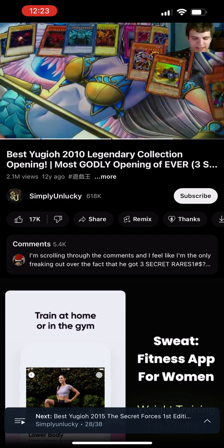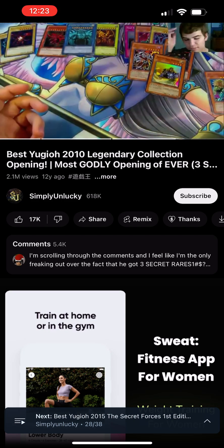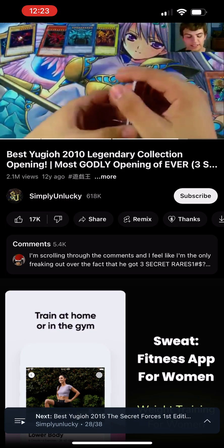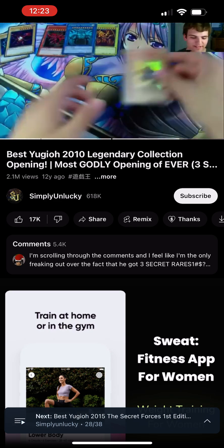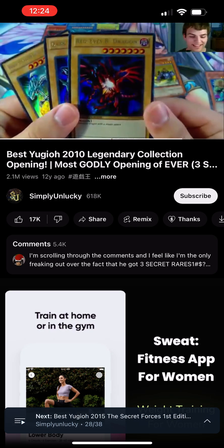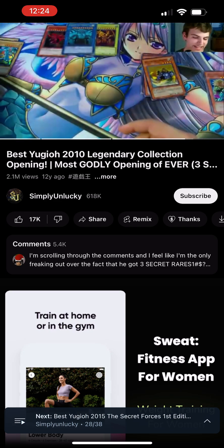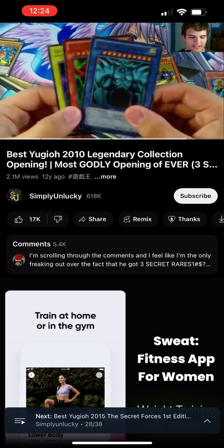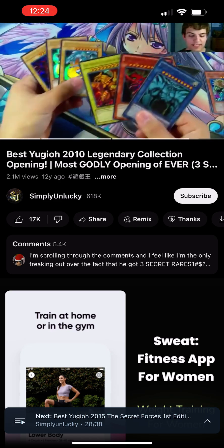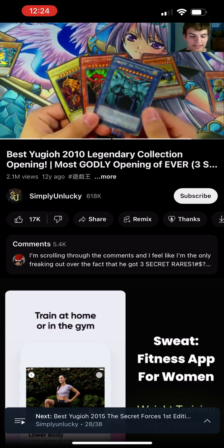This is the best opening I've ever had in my entire life. The last time I opened something this good was an LODT — Light of Destruction — pack where I pulled a Ghost Rare Honest, Secret Rare Judgment Dragon, and like three other foils out of five packs. From the Legendary Collection, we have Red Eyes Black Dragon, Dark Magician, and Blue Eyes White Dragon — which is already awesome. And then the Three Gods: Obelisk the Tormentor, Slifer the Sky Dragon, and Winged Dragon of Ra, which already makes this worth it. By the way, I got this from my locals — they had one left, I got the last one.